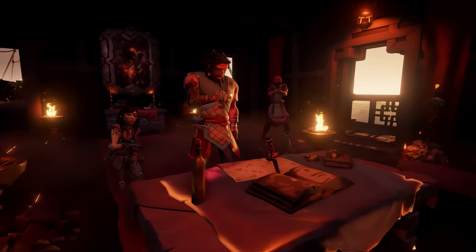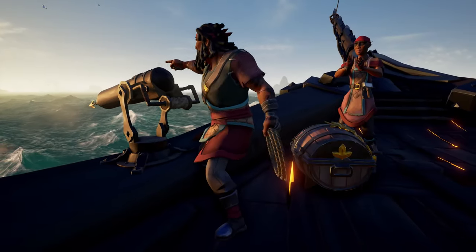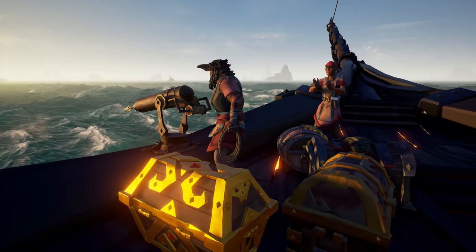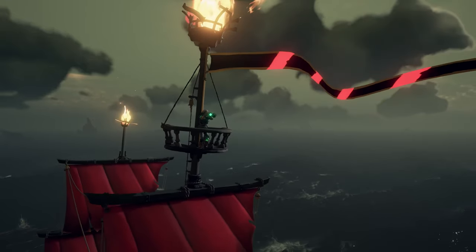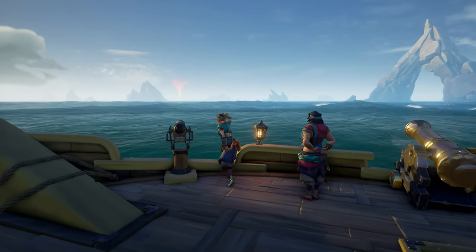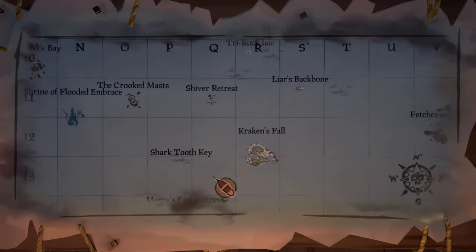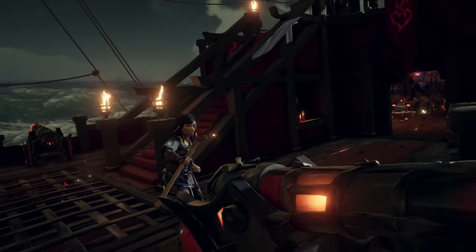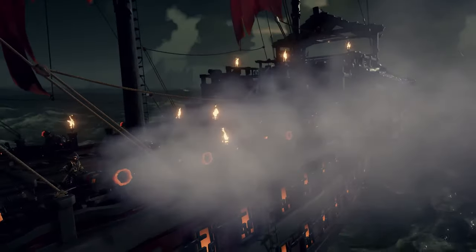If you do choose to take control of the Burning Blade, you'll have to say goodbye to your old ship, so make sure any treasure and resources are transported across to your new warship before they sink into the depths. As the crew of the Burning Blade, you'll need to stay alert, as your location will be visible to all other pirates across the Sea of Thieves — you are now the World Event, and you'll have to be ready for attacks from other crews.